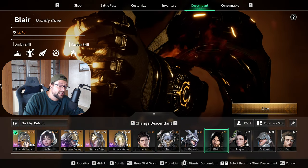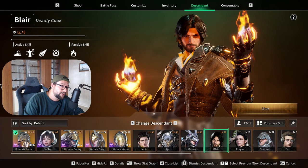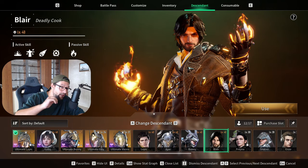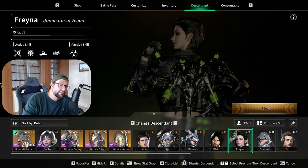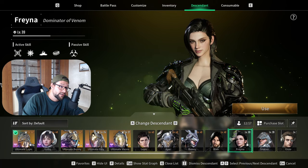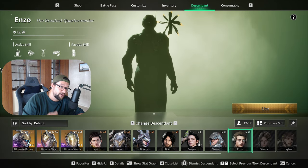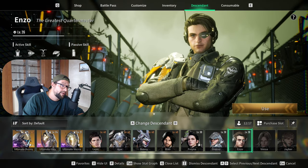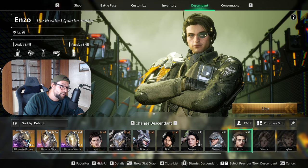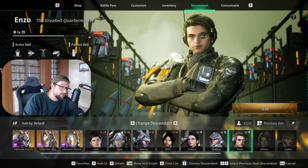Blair is great at melting mobs — he's a fire Descendant who relies on his fire skills, and he's great at certain mission types where you drop lava on the ground and melt mobs repeatedly. Raina is a poison-focused Descendant — great if you like DOT damage and spreading poison. Enzo is also recommended because he has a passive that increases the minigame timer when opening vaults for grinding materials, making that activity much easier.